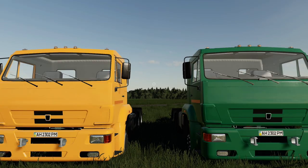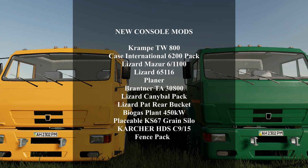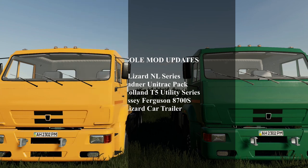What is up, what's up, what is up, FS Club? Welcome back to the channel. Mods are out. Hopefully you guys are having an amazing weekend. Back to mods on Monday. Today on consoles, we got the Krimpy TW800, the Case International 6200 Pack, the Lizard Mazur 61100, the Lizard 65116, the Planner, the Brandner TA3800, the Lizard Cannibal Pack, the Lizard Pat Rear Bucket, the Biogas Plant 450KW, the Placeable KS67 Grain Silo, the Karchner HDS C915, and Fence Pack. On updates for today, we got the Lizard NL Series, the Lindner Unit Track Pack, the New Holland T5 Utility Series, the Massey Ferguson 8700S, and the Lizard Car Trailer. Let's roll that intro and get to see these new mods.